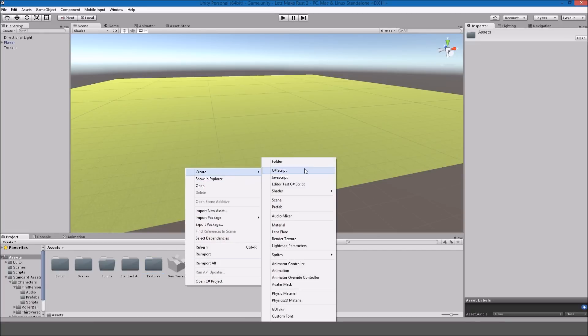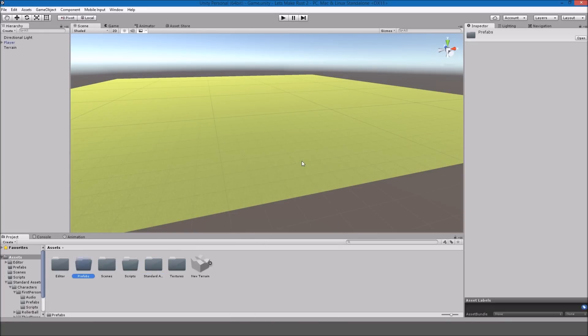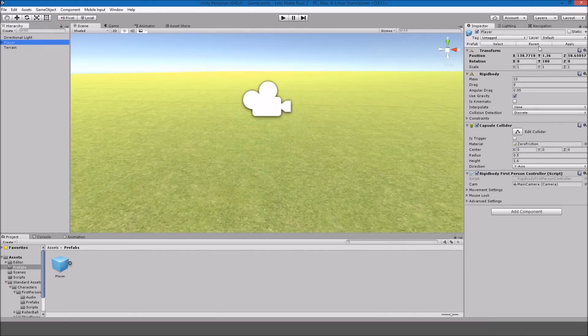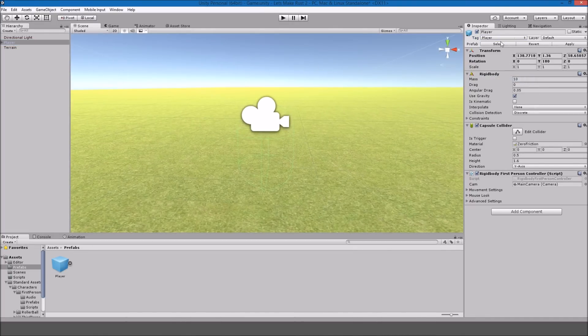I'm going to make a new folder called Prefabs and put the Player in there. Also tag him as Player and apply. That'll be for later, for when we do scripting.